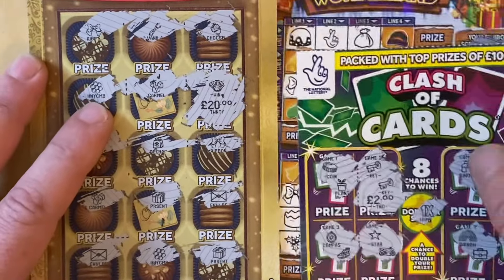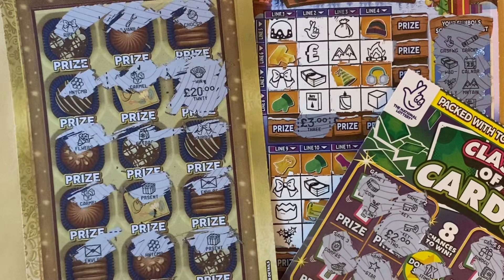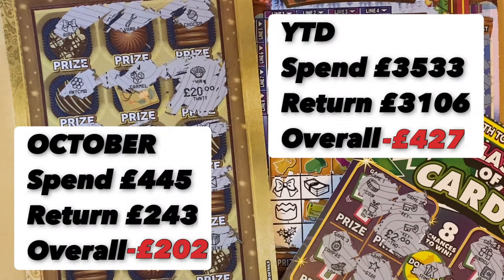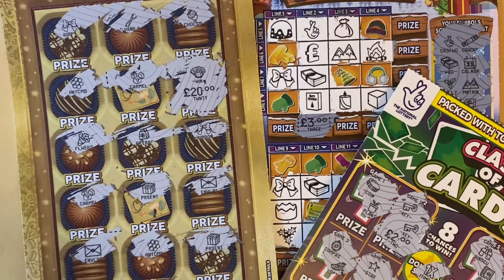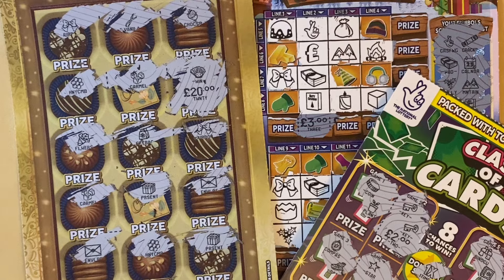The 500 Selection has saved us a bit today — about £20 on there. £3 on the Winter Wonderlands, £2 on the Clash of Cards. That's £25 back from a £26 spend — just £1 down. Shame the Triple Payouts didn't win, otherwise it would have been a profit session. But it's not bad at all — £25 back from £26 spent, almost money back. Happy days! I hope you enjoyed that, my favorite cards — catch you next time, cheers guys!